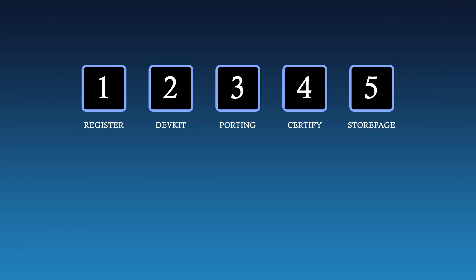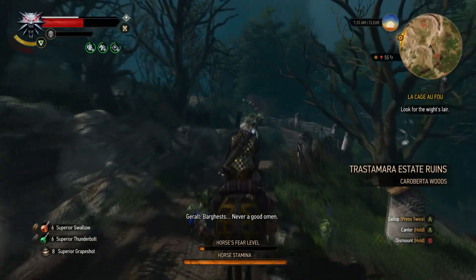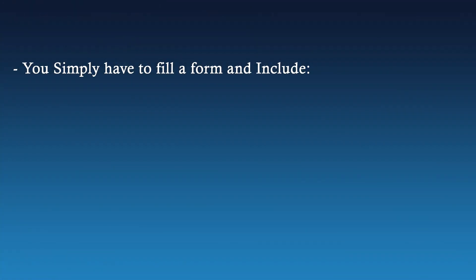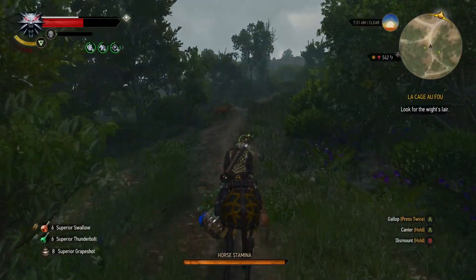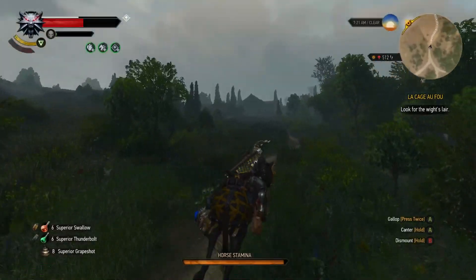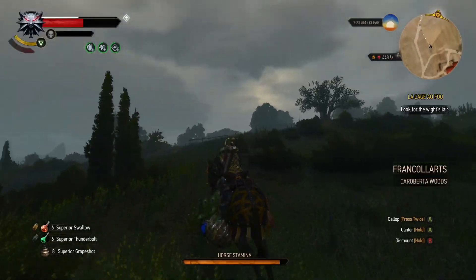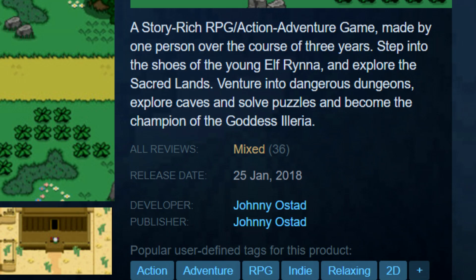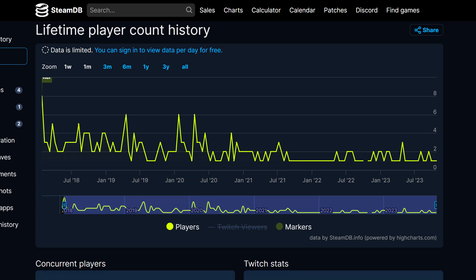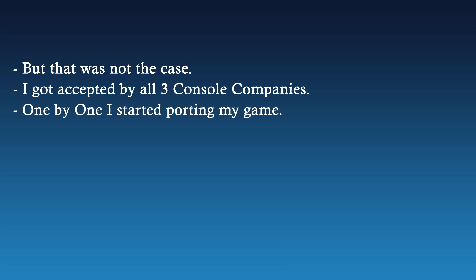Now, I'm going to divide this video into 5 steps. Step 1: you have to contact the 3 companies and inform them that you're interested in porting your game to their platforms. This is done by simply filling a form that tells them about your game, and you have to include screenshots, video footage, a short description, and sometimes a demo. This sounds easy, but for people who have low confidence, this might be rather difficult. I myself was very reluctant to send my resume to the big three because my game was not doing very well on Steam, and I just assumed that they would see my number of reviews or other public Steam statistics and reject my game based on those metrics alone. But that was not the case, and I got accepted by all 3 of them, and one by one I started porting my game.